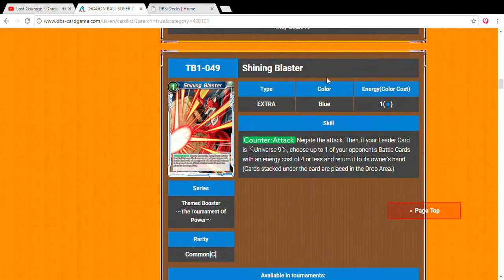Finally, Shining Blaster — it's the charge card of the deck. On attack, if your leader is Universe 9, choose up to one of your opponent's battle cards with energy cost four or less and return it to its owner's hand. Great bounce effect — the card goes to hand, not the drop. Fair and balanced, no energy cost restriction on your end. Really well done.